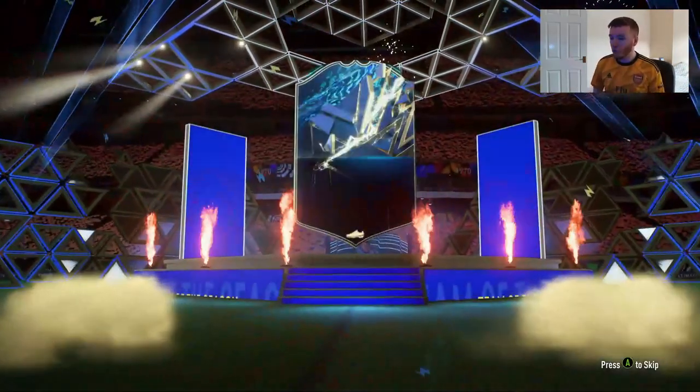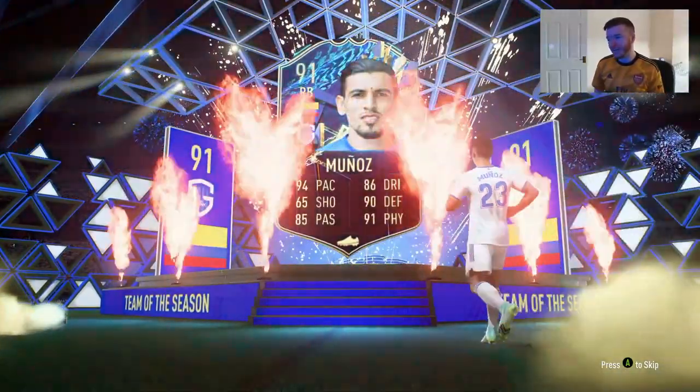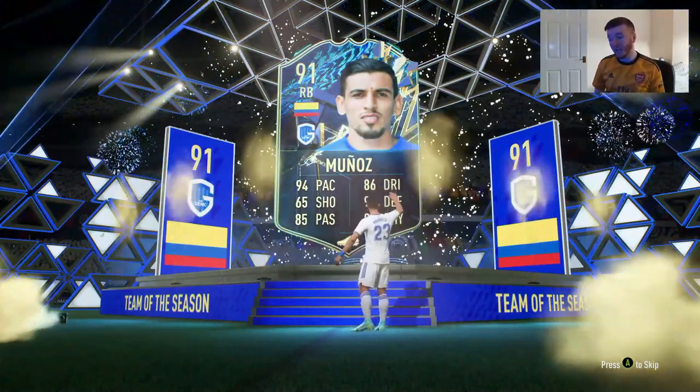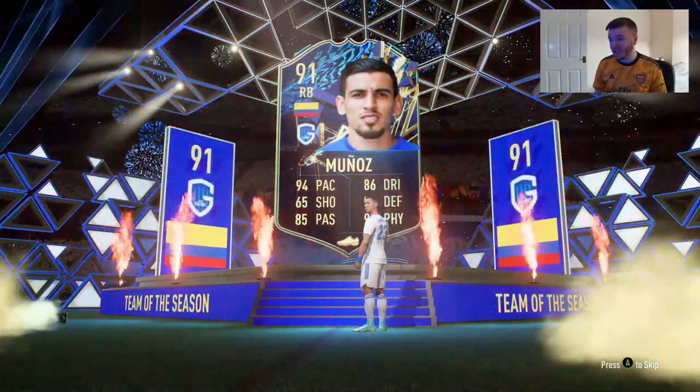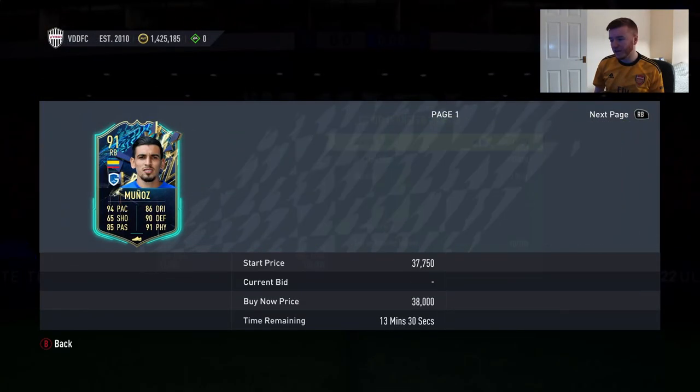We'll start with the Belgium Pro League. Be sure to let me know down below what you guys got in these packs if you've done them. Munoz — 94 pace, 90 defending, 91 physical. He doesn't look too bad actually, but with it being Belgium Pro League, I assume he's not going to be worth anything. Definitely not.